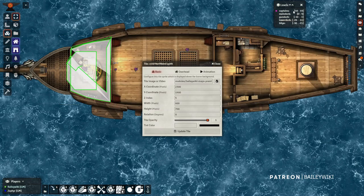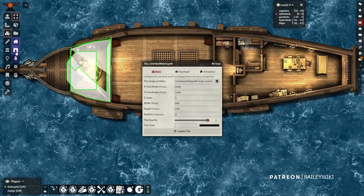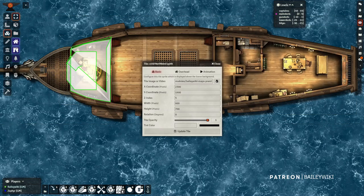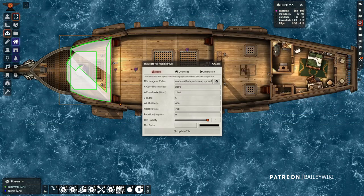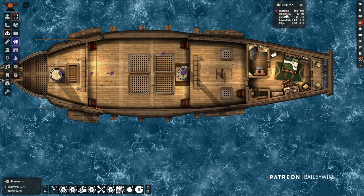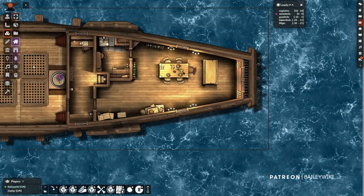I place these tiles as roofs. If I go down to my main deck and turn on roof mode, those tiles appear because they're technically roofs to the main deck. At the captain's deck, they're sitting at the level below, which is why you can see them on both levels depending on what you've got toggled on or off.